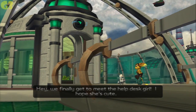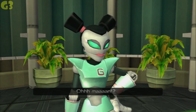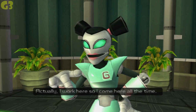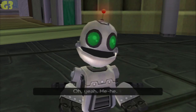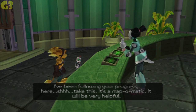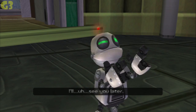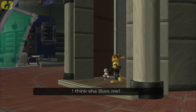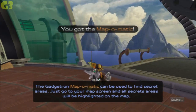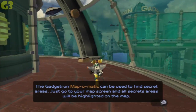We finally get to meet the help desk girl. I hope she's cute — what should that matter? Come here often? Actually, I work here, so I come here all the time. I've been following your progress. Take this — it's a Map-O-Matic. It will be very helpful. I'll see you later, bye sweetie. I think she likes me. A Map-O-Matic can be used to find secret areas — just go to your map screen and all secret areas will be highlighted on the map. I was wondering when we would get this.